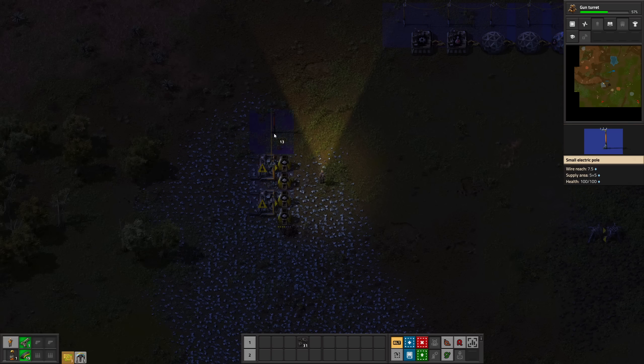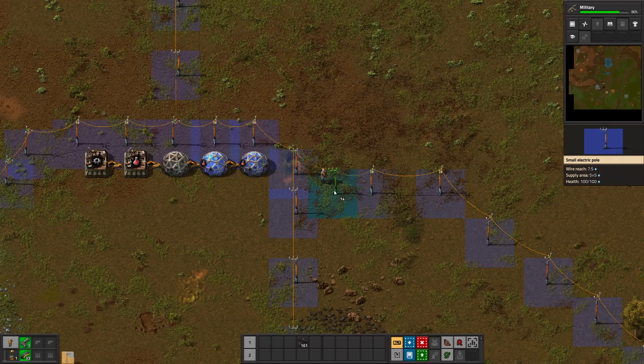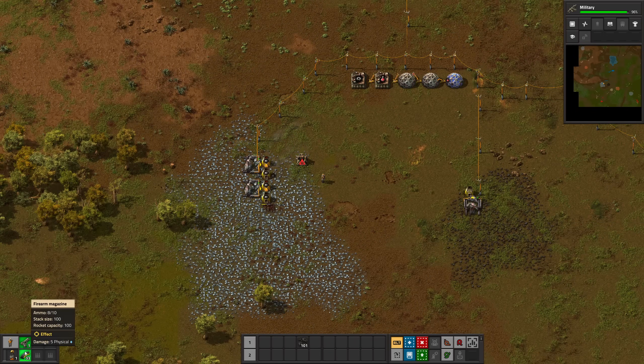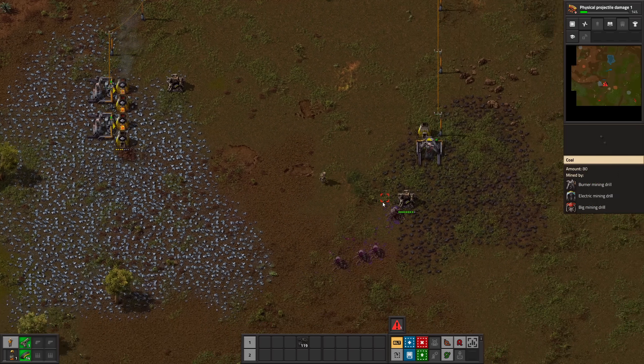Switching to electric miners will increase the coal consumption in your boiler though. Do it for iron and copper, and as soon as you have them, use gun turrets to defend your base. One or two gun turrets should be fine on default settings.